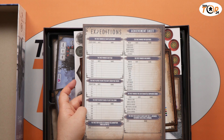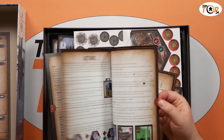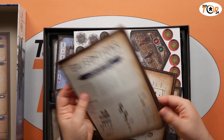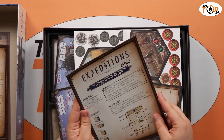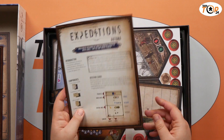We've got the Captain's Journal, which has the achievement sheet on the back — that's quite nice. Then there's the automa rulebook; having read through it, it's fairly simple to follow, so I'm looking forward to trying that solo. And this is the main rules — the automa rules are fairly simple and we're going to be using these cards.